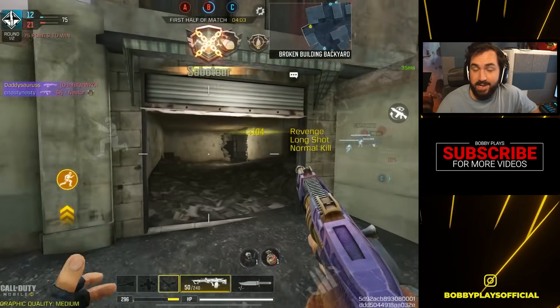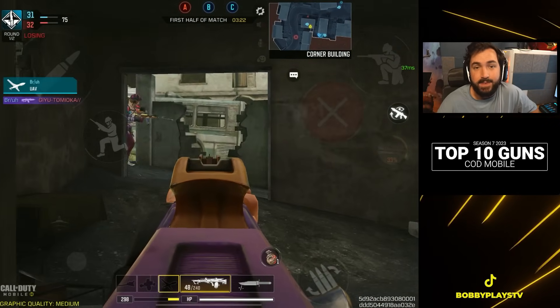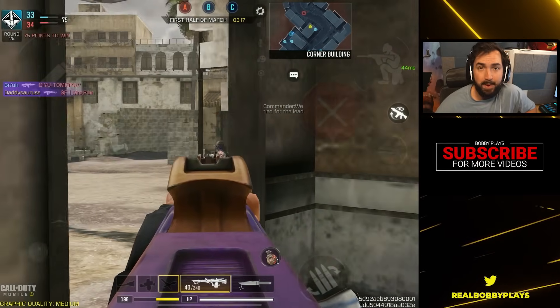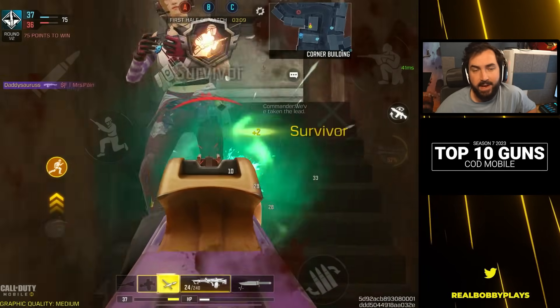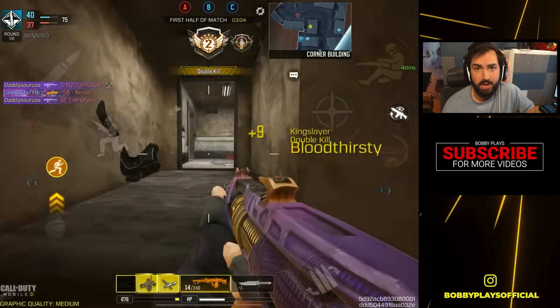Coming in at number six we have a ridiculously strong LMG that in the hands of good aimers can potentially make its way up to number one. The UL 736 when built out for maximum range has the potential to three-tap all the way out to 40 meters. In fact, the three-tap time to kill when you're not missing any shots on the UL is actually faster than the four-shot time to kill of any SMG on this list outside the Fennec. The one thing holding it back is you need to consistently land those upper body shots, though its four-shot time to kill is still fairly comparable to the LK24.